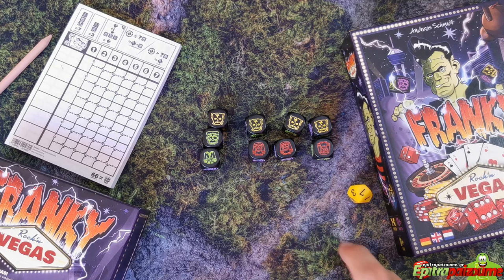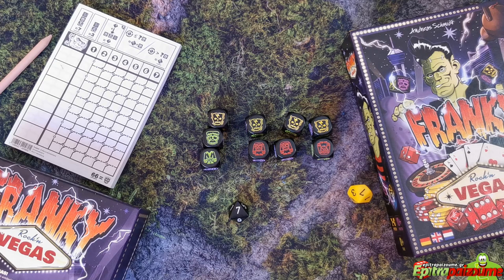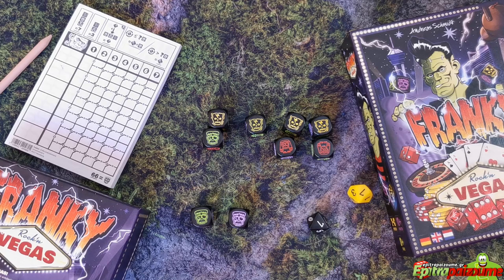Scoring the black eight-sided die requires a number of same-colored Frankie head symbols — green or violet but not mixed — equal to the number shown on the black head die. Frankie head dice used for this purpose may not be used to build other green or violet Frankies. If you do not have enough heads or choose to use them in other combinations, the black D8 is simply ignored. If the required number of dice are set aside, re-roll the black eight-sided die. If the new roll is greater than the previous number of Frankie heads set aside, you score points equal to the new number. If the new roll is less than or equal to the previous number, it's worth points equal to the new number multiplied by the number of Frankie heads.